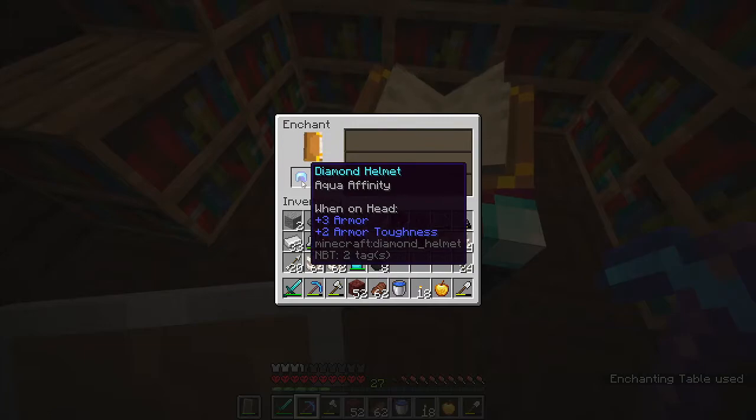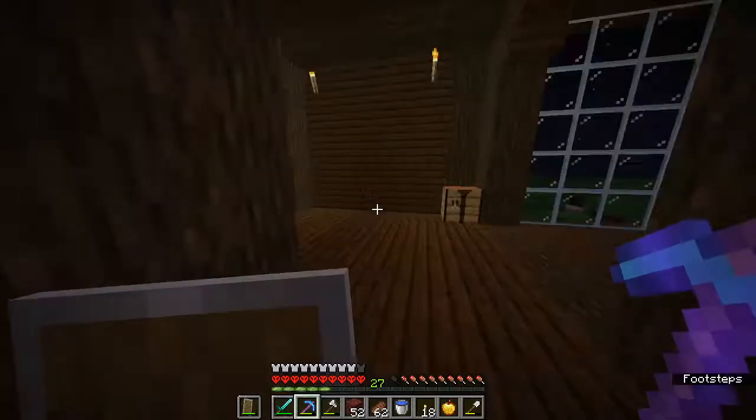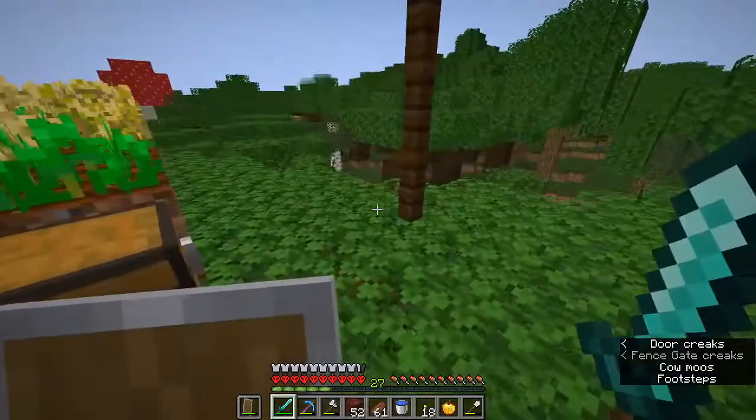Aqua Affinity - sure, that's not really good. It's okay because I can always get books. I think I've had enough of the Nether for now.